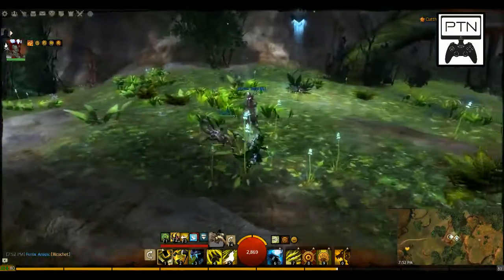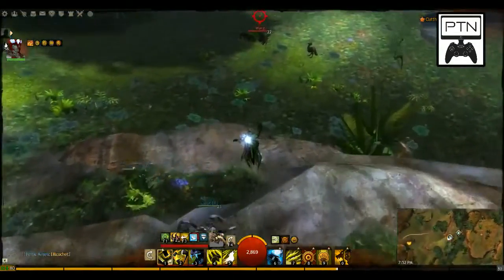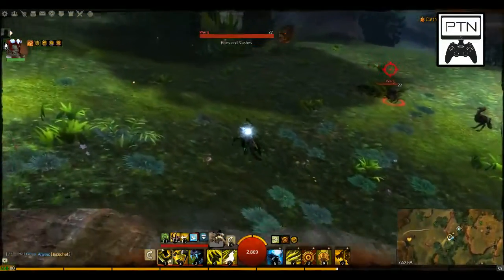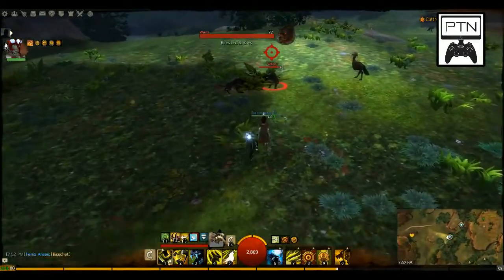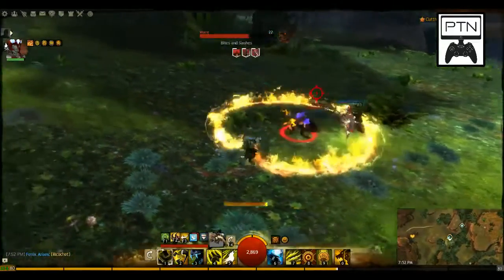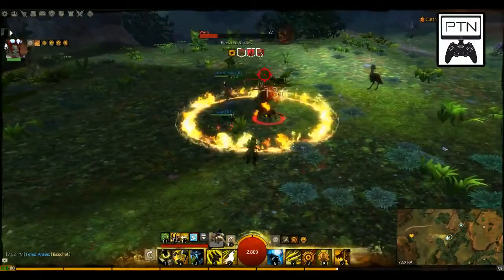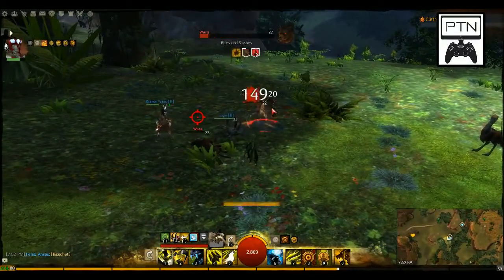Let's go near those wargs and put down a field. Boom! Fire field. You notice they're burning now because we're passing stuff through it — kind of slaughtering them. Well, they're low level. So that's the physical projectile.